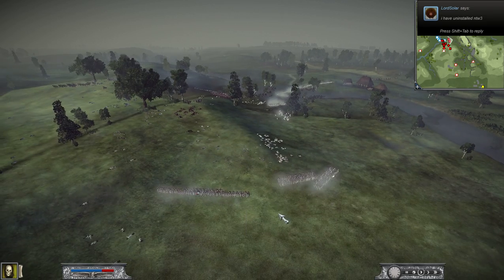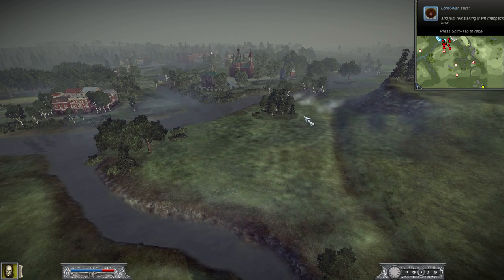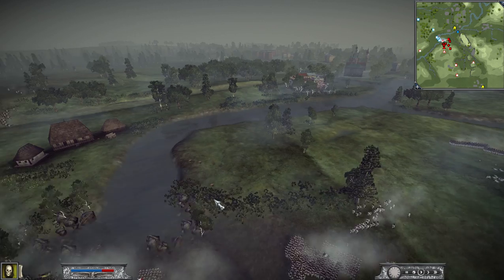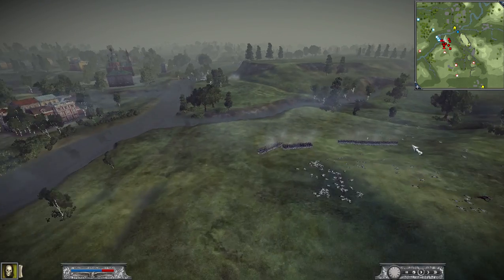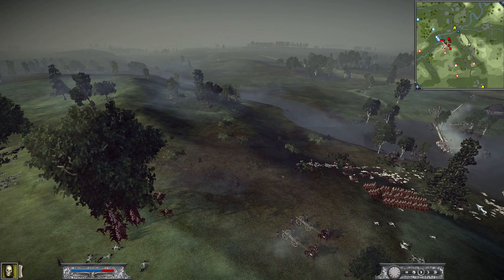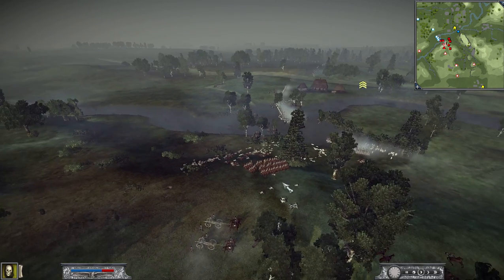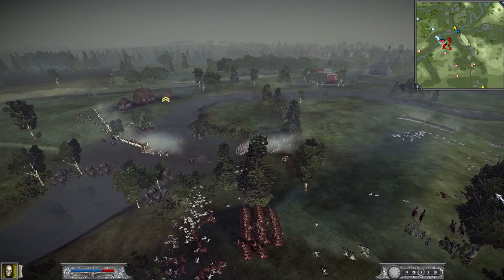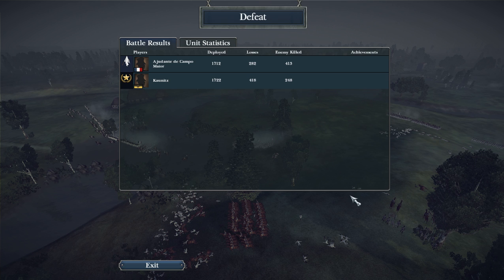If he had just attacked me in time, it would have been very bad for me - if he had managed to succeed in his flanking maneuver, his daring flanking maneuver. Well, he gave me quite a fright. Casualties were around 470 for Connet out of sixteen or seventeen hundred guys, and two hundred and forty for me out of sixteen hundred guys. So yeah, almost a thousand casualties out of... two hundred and eighty-two and four hundred and eighteen.